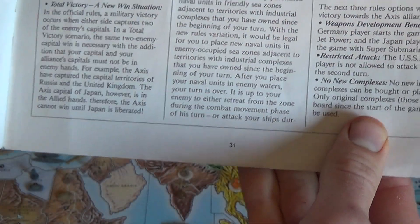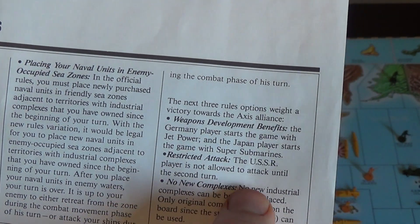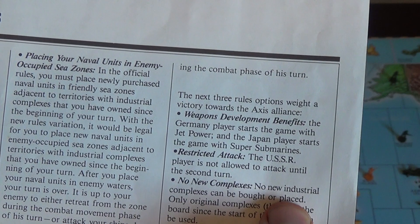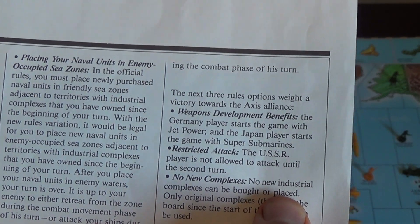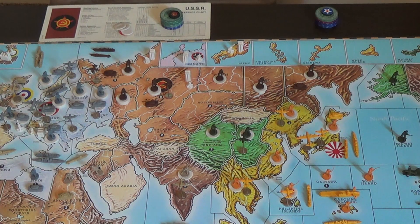Most of these optional rules on the last page of the manual are balancing rules to help the Axis. This one in particular says that the USSR player is not allowed to attack until the second turn. He does, however, state what to do if you are allowed to attack. So there's kind of two versions of what Don's essays say to do as Russia based on if you're using that rule or not, and then I'll transition to my recommended course of action.